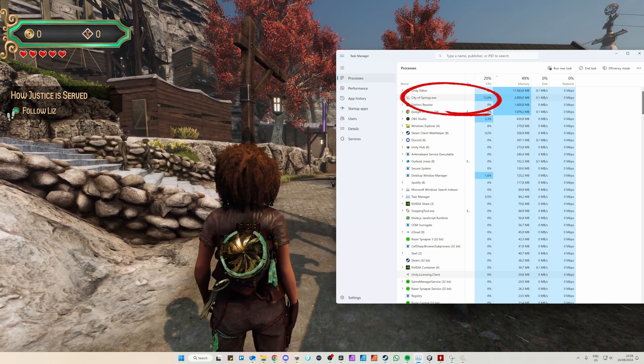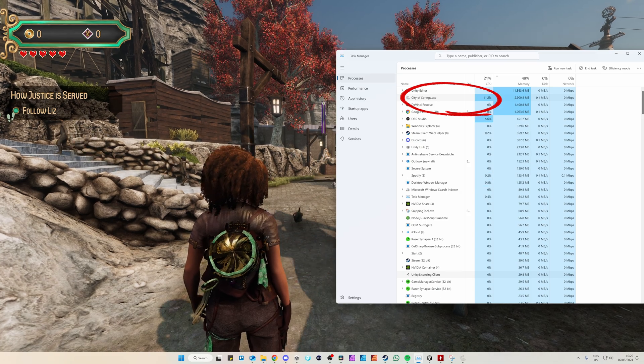Modern CPUs all have multiple cores, meaning they can do multiple calculations at the same time. CPUs are created to do a wide array of things and prefer to have a few big calculations instead of many, many smaller ones. The more and smaller the amount of calculations become, the less efficient the CPU becomes. This is a problem with games, because games generally have lots and lots of small calculations. This is why in games you almost never see the CPU being used 100%.